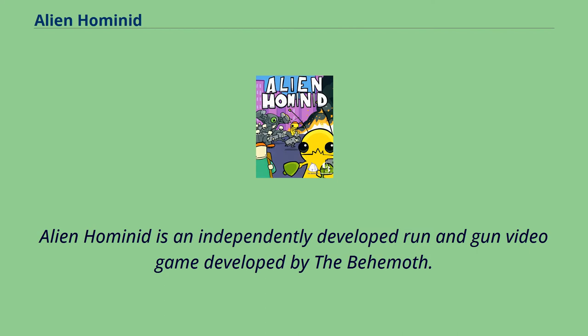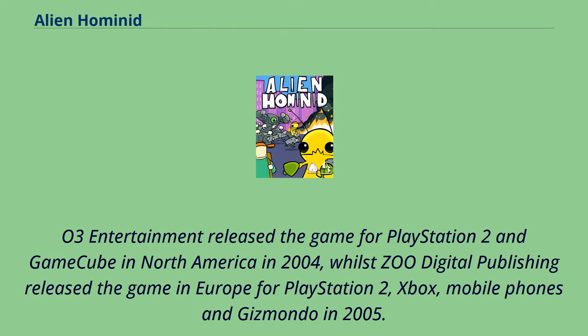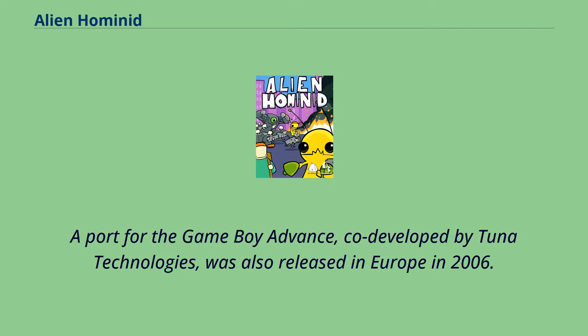Alien Hominid is an independently developed run-and-gun video game developed by The Behemoth. The game was developed from an Adobe Flash game originally released on Newgrounds in August 2002. O3 Entertainment released the game for PlayStation 2 and GameCube in North America in 2004, whilst ZOO Digital Publishing released the game in Europe for PlayStation 2, Xbox, mobile phones, and Gizmondo in 2005. A port for the Game Boy Advance, co-developed by Tuna Technologies, was also released in Europe in 2006.